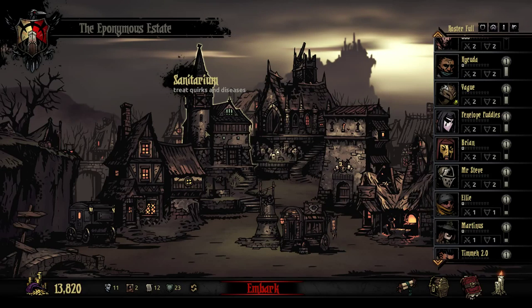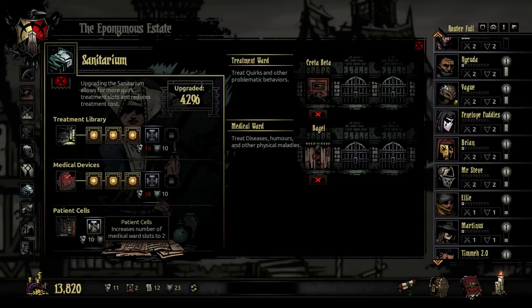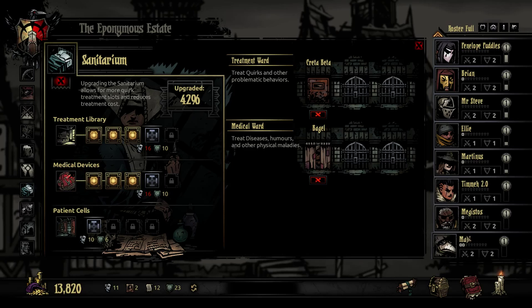Hello everyone, welcome back to Darkest Dungeon. I was thinking of maybe upgrading the medical ward — it's not expensive to increase the number of patient cells. It says it increases the number of medical ward slots to 2, but that means maybe this one increases treatment ward to 2 and then medical to 3 and then treatment to 3. I want another slot in the treatment ward.